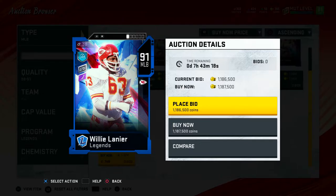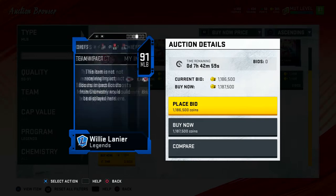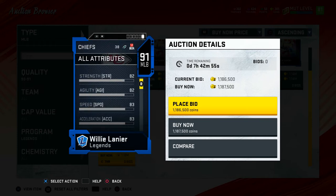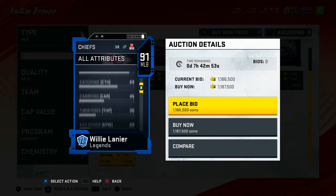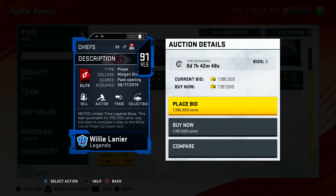Up next is a limited time Willie Lanier, middle linebacker for the Kansas City Chiefs. He looks old school, he looks mean — 6'1", 83 speed. The speed is decent. 92 block shedding, 92 hit power — golly. 88 tackle with 90 play recognition. It looks like a run stuffer. This guy is a beast — 90 awareness. His zone is actually pretty good at 78. But that hit power and that block shedding — all day, that's beautiful.